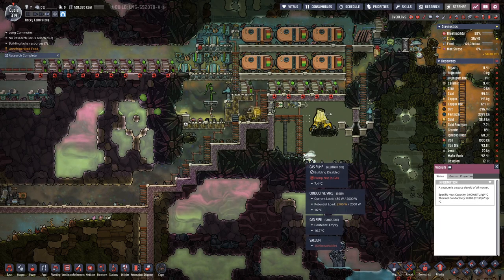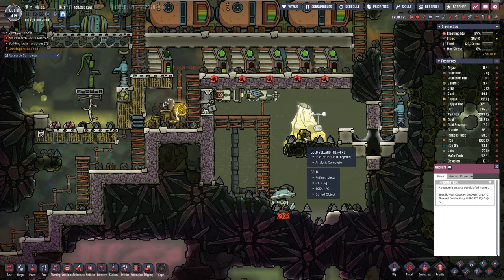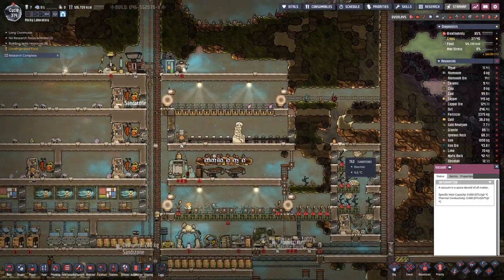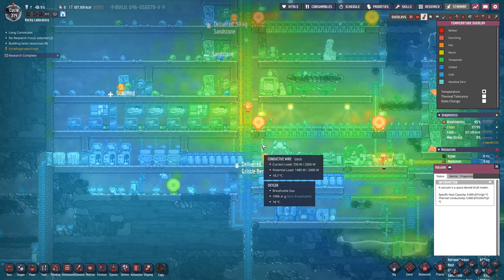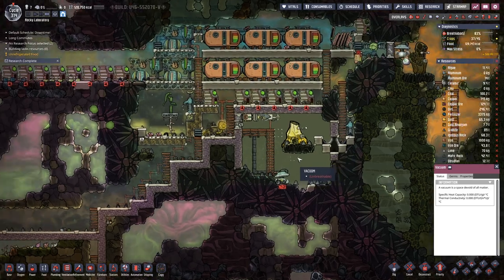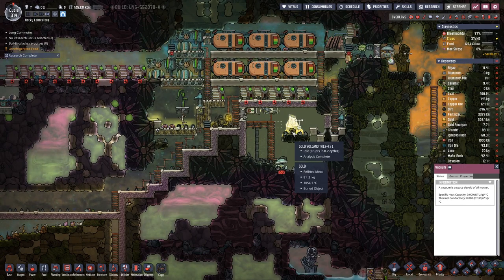Hello Bicycles, welcome to another episode of Oxygen Not Included, where our gold volcano is operational once again. However, it looks like it's not entirely working as I would have expected. But I think we get a bit of gold out here, and that should heat up our base. The gold should then be cool enough — not sure how well this will work. We have some gold sitting here in solid form, which is a bit on the warm side.